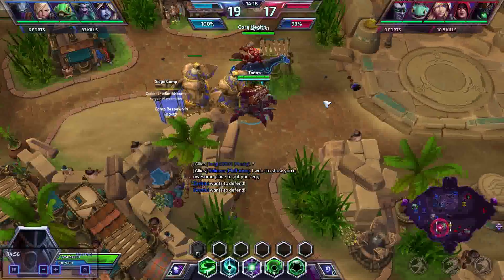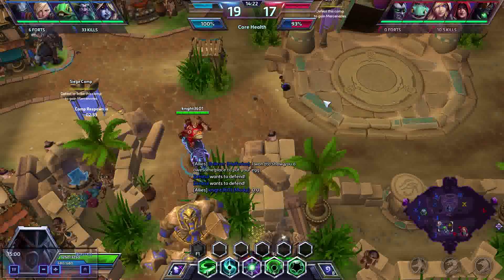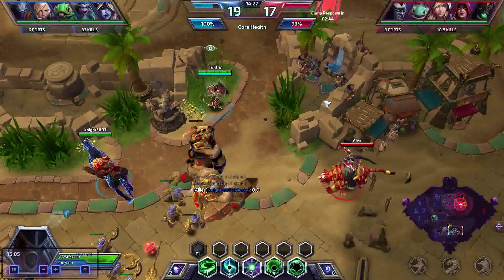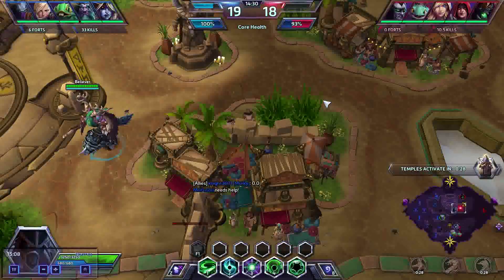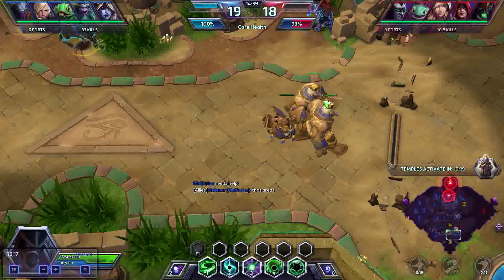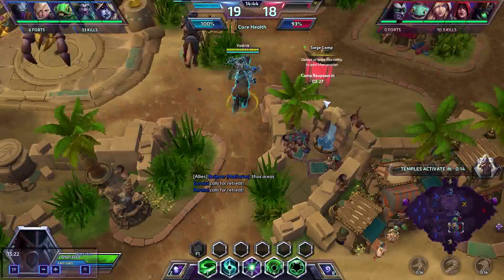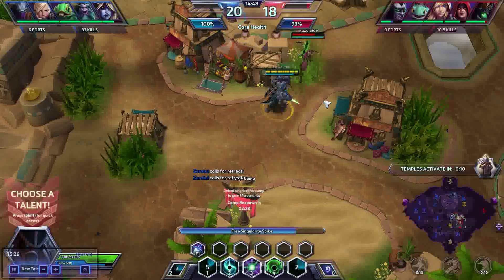I see the siege minions going out and I'm like, okay, go over there - nobody's over there, that's fine. Then I see Jaina on the bot side and Malfurion is way out of position. I don't know what he was doing - I was trying to tell him that we needed help and he just was nowhere near us. Then he starts heading top by himself, and I'm like, if there's three of us bottom we should just be going bottom. I'm pinging him back but he's still going up.